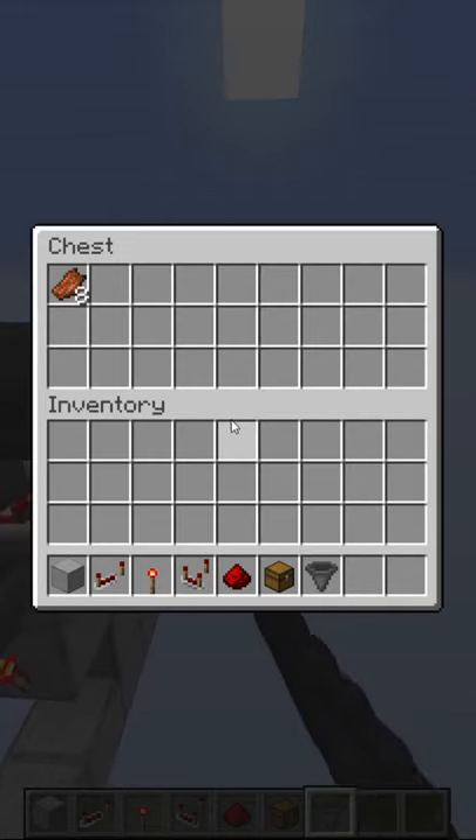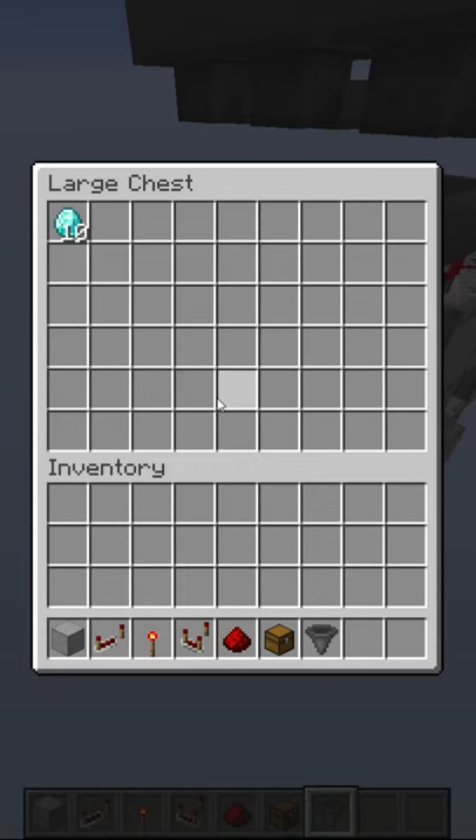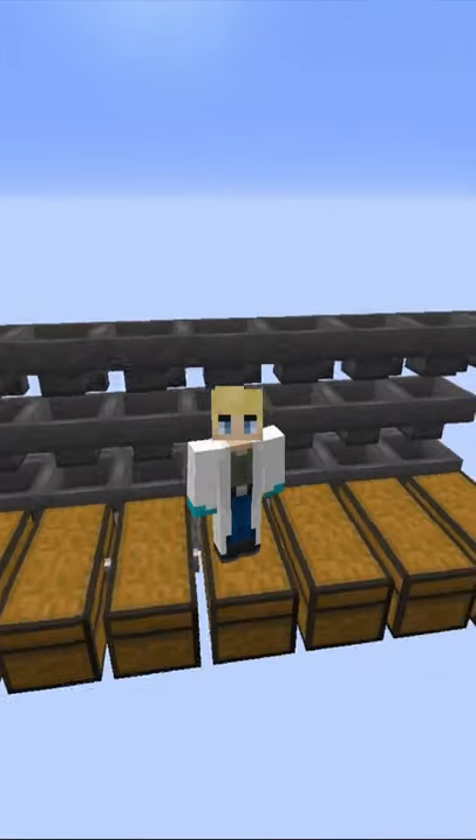Now when you place all your stuff in this chest, your rotten flesh will go here and your diamonds will go here. It is completely stackable. Like and subscribe for more.